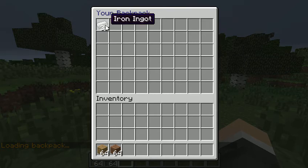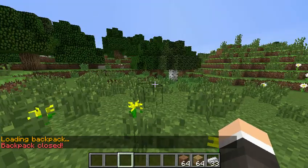So you can just do slash backpack — there's your backpack. You can take stuff in, take stuff out. It's in a little way like an ender chest.